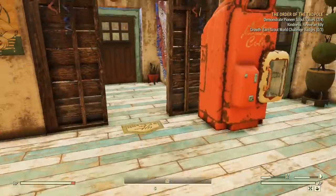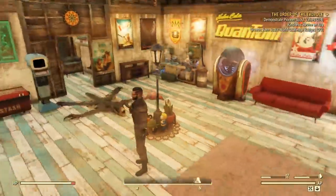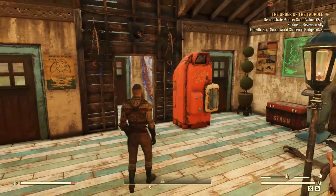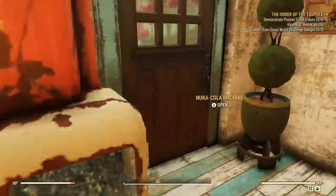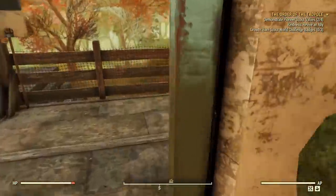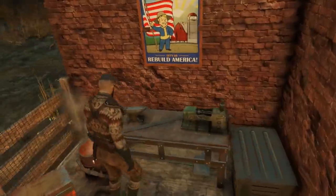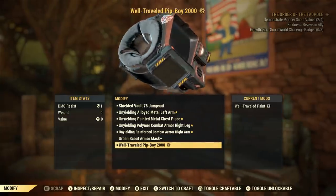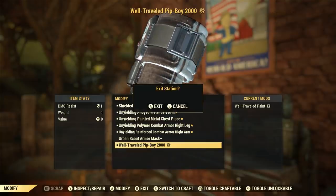I'm going to wear my survivalist outfit because it's bizarrely growing on me, even though those wellies look like a bull bag. I think it will look really cool with a backpack. I did also get the skin — just because it's on sale in the Atom store, and I've been wanting a cool version of my Pip-Boy for ages. I actually quite liked the well-travelled Pip-Boy — it's got stickers and everything over it. It looks really cool.